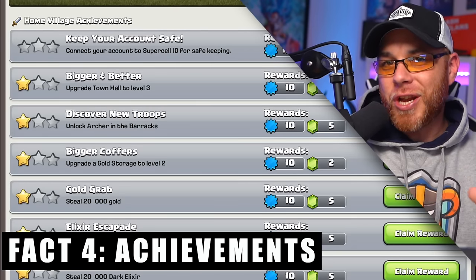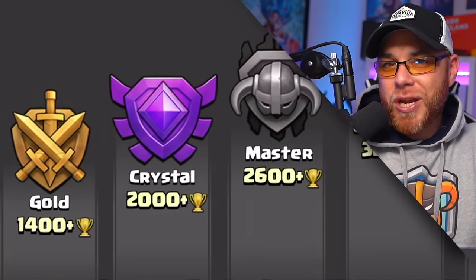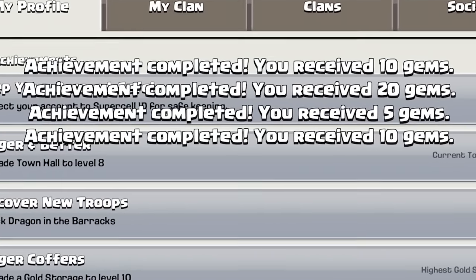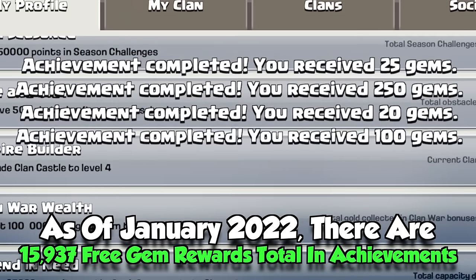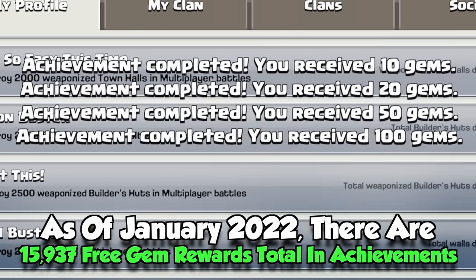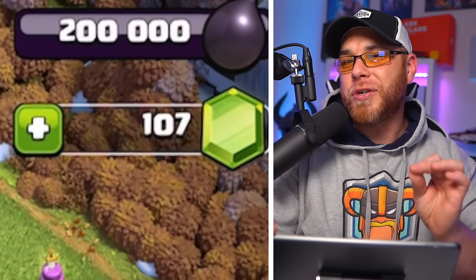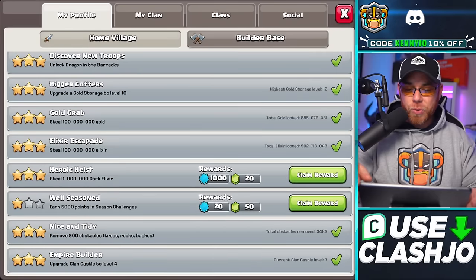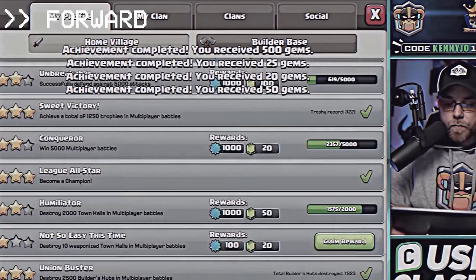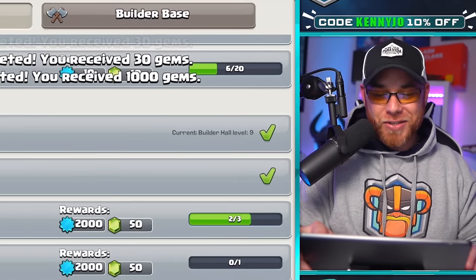Free gem fact number four: the completion of achievements, whether it's upgrading buildings, destroying town halls, trophy pushing, or reaching milestones such as clan war stars. Each of these will provide you free gems. As of 2022, there are a total of 15,937 gems available by completing achievements. After pulling all those obstacles we're up to 107 gems from zero — let's go into achievements and claim some of these to see how many we can pull.